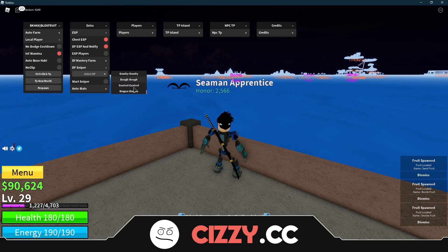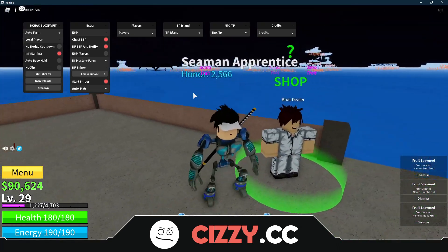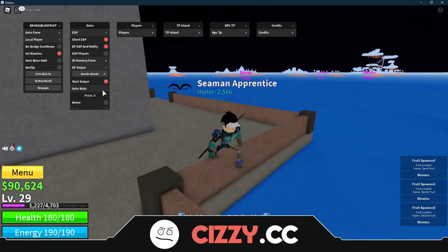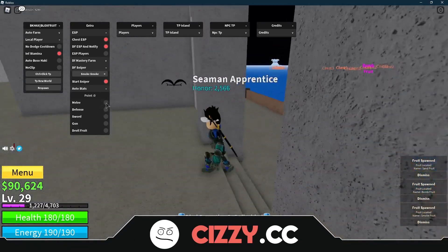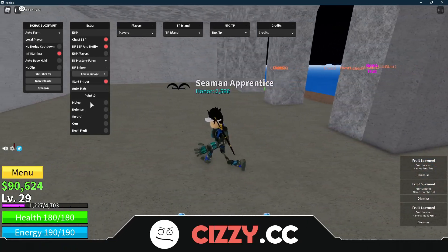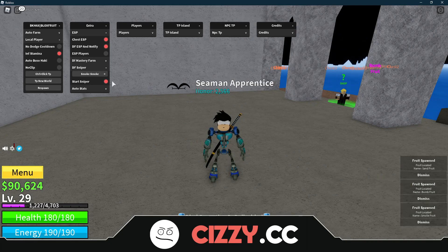We're going to use Devil Fruit sniper. So we see a smoke one — we're going to start the sniper and it should give us the smoke devil fruit. Now we've got auto stats — so we've got 0 points right now. Just say you had 100 points: if you click melee, all 100 go to melee. If you have 100 points and you need to use defense, it'll all go to defense. That's pretty self-explanatory. It seems we can't snipe one, so yeah that's fine.